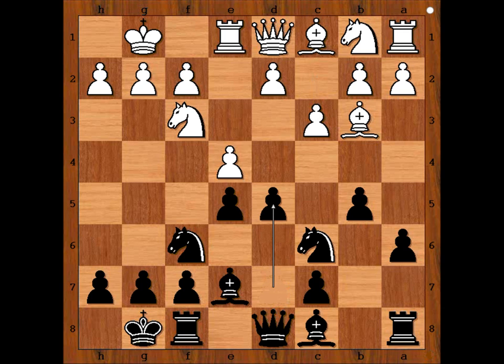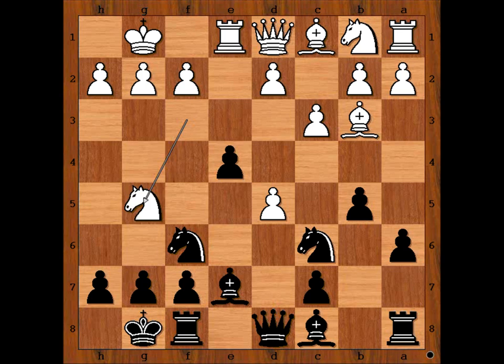Black played d5 — the Marshall Attack. e takes on d5. And now, knight takes pawn on d5 is the most popular move in this position. Instead, Thornup played e4, attacking the knight. Knight to g5.